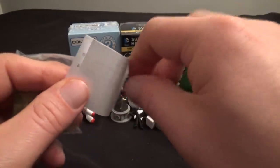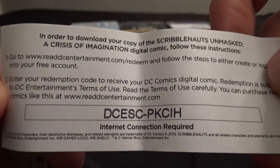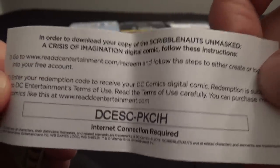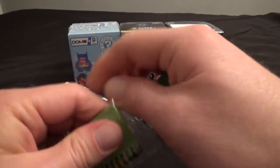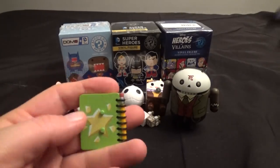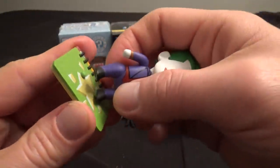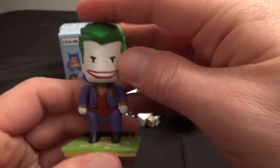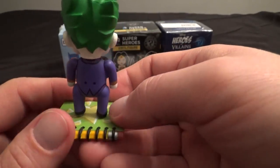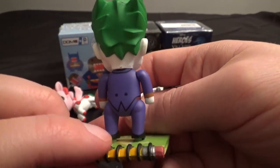It comes with a code — you can download Crisis of Imagination. Whoever gets the code first, gets it, because I'm probably not going to redeem it. One of the cool things about the Scribblenauts figures is they come on these bases, so you don't have to worry about them falling over on your shelf. They stand up nicely on the base. These Scribblenauts figures are cool. It's a shame they only made four series and then that was it — this was series one. It would be nice if they made more, because I think they're really neat looking and the Scribblenauts games are pretty fun.